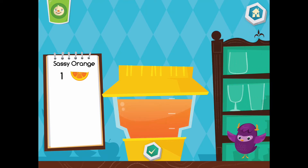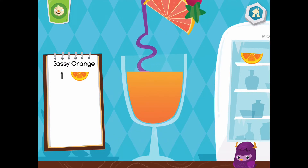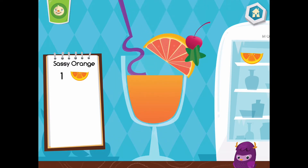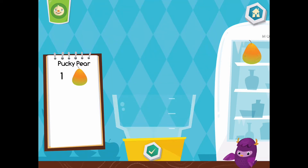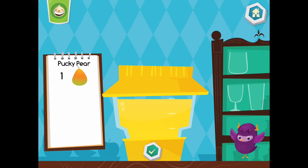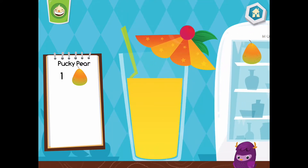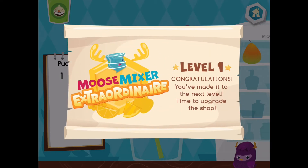That looks tasty. Choose a cup. Let's make a pucky pear. Yum, yum, yum. You are a moose mixer extraordinaire.